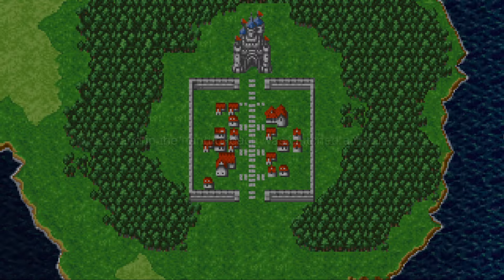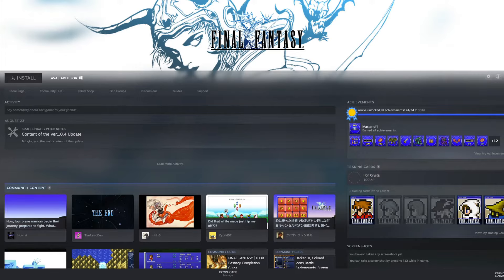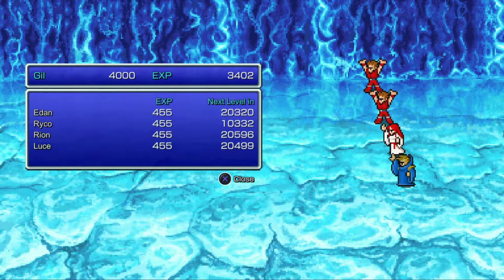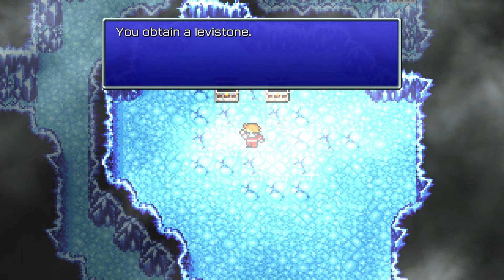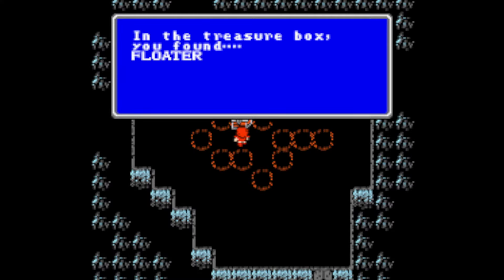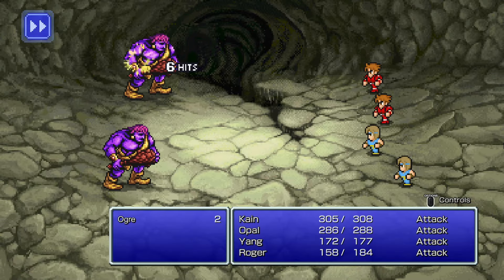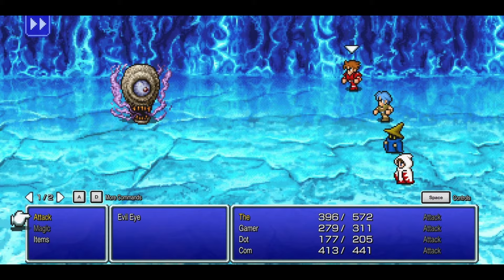This next strategy doesn't apply to the pixel remaster, as Square completely cut this part out. But in every other version of the game, once you reach around level 22, if you travel to the ice cavern and get all the way back to where you found the levastone — or 'floater' in the NES version, which is just an awful word for the item — on the tile right before the levastone, there's an enemy called Evil Eye that you can continually get into battle with for huge amounts of experience and gill.